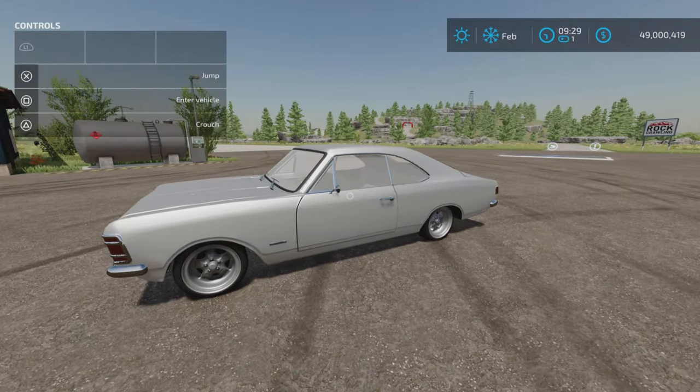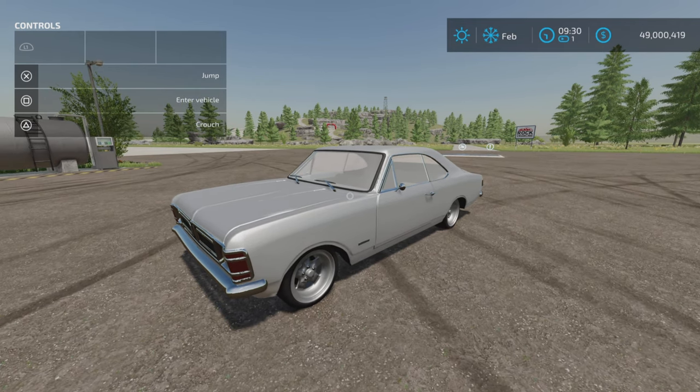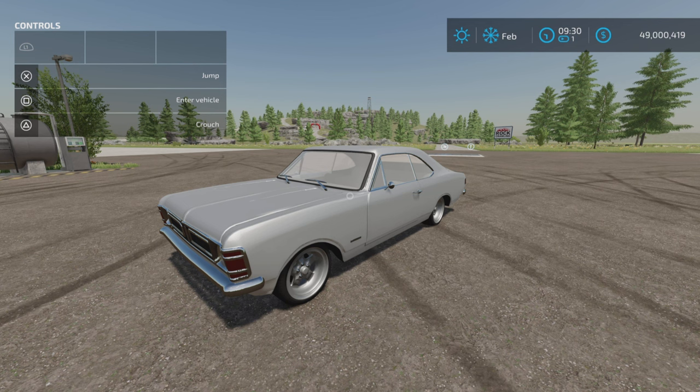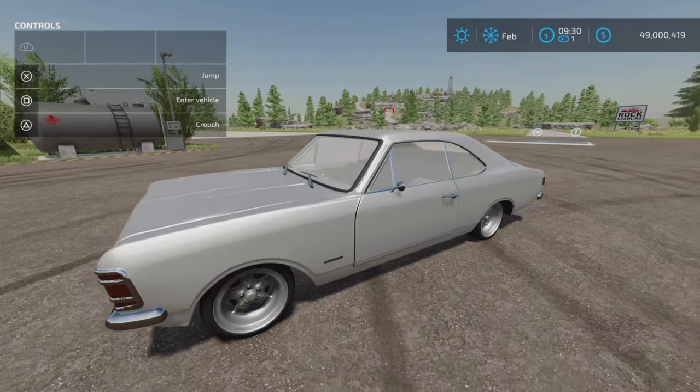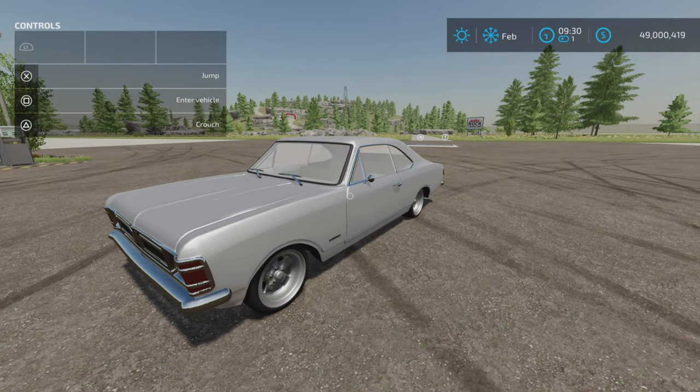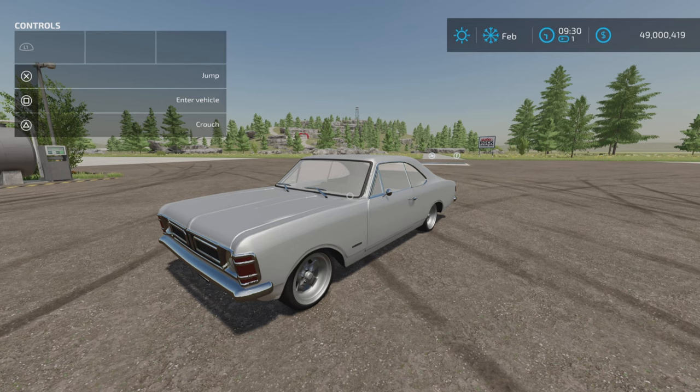There you have it — that's the Lizard Opala SS Coupe by Farm Central Soul on Farming Simulator 22. Thank you all for watching. If you want to rate this mod, please go into your in-game mod hub or your downloaded mods and rate it to let the modder know what you think. Thanks for watching, and remember, it's only a game — till the next one, bye for now.